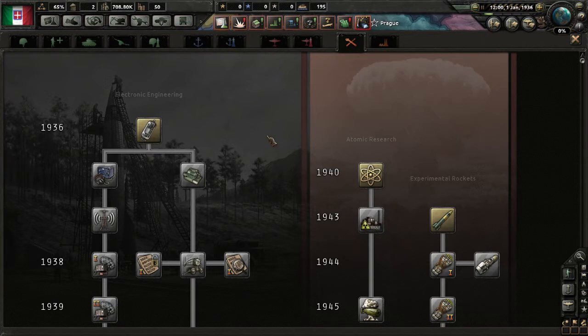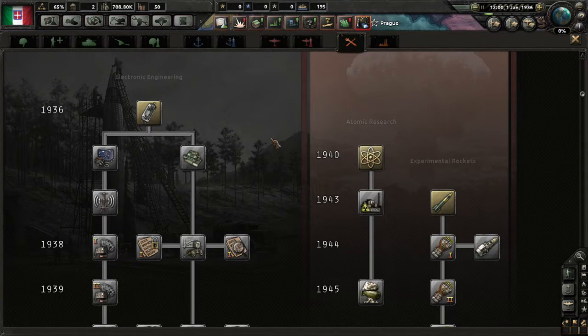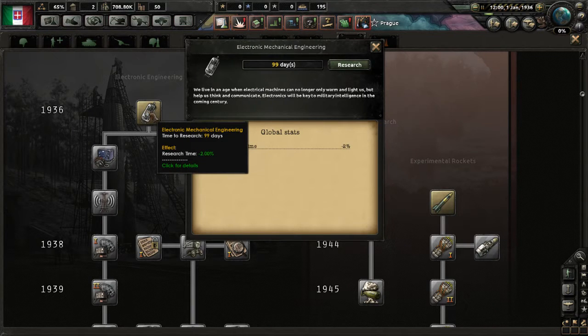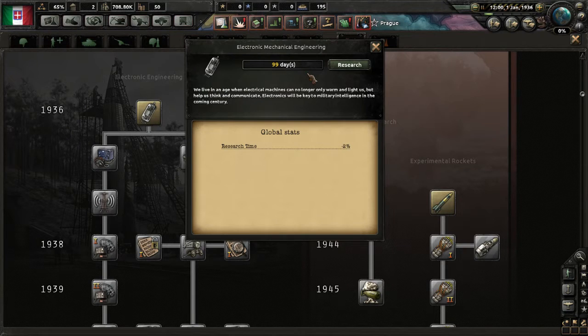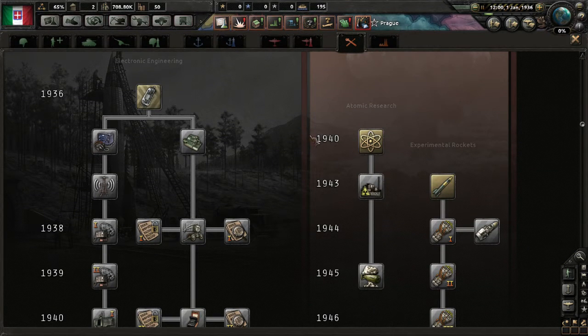Here we've got engineering — mostly electronic engineering — which improves your research time or lets you see things or develop nukes. What we're going to do first is grab the electronic mechanical engineering research because it lowers research time. It's only 99 days and will decrease our research time by 2%, which is awesome. Nukes are expected to begin with atomic research at about 1940 — we'll probably get into that later but we're not going to worry about it now.